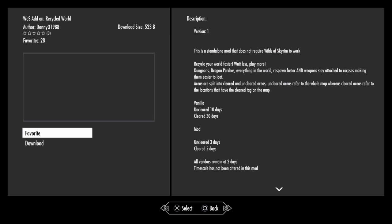The next mod is called WOS Add-On Recycled World. What this mod is going to do is make every NPC respawn faster — bandits, dragons, dragon priests, all of them are going to respawn. That way, you can actually use the dungeon again and go through it if you really like a specific dungeon.